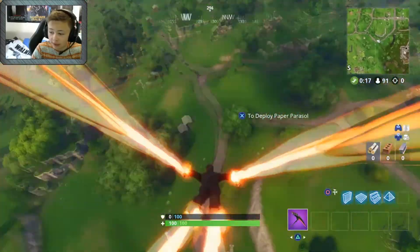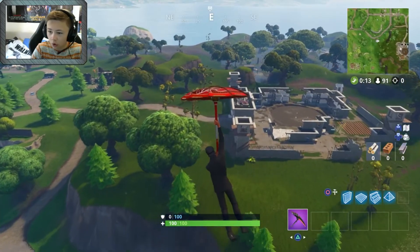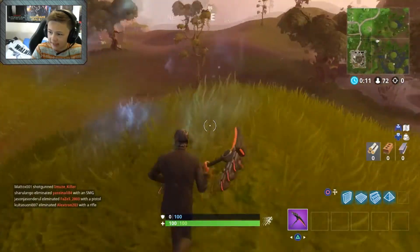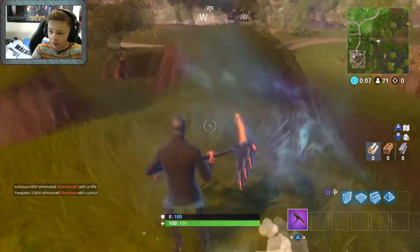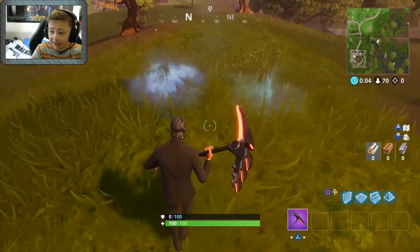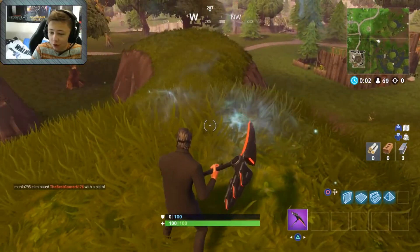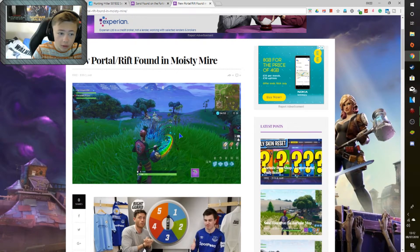Now it is in Moisty Mire, the place that is said to be 80% destroyed soon, so we'll go find this portal. Right guys, it is here, we have found this portal. Now this is looking different to the pictures that were taken earlier today - I think it might have actually taken something and not put something back in, because there was a plant here. This is the image - you can obviously see there was a plant right here, but it's been taken away, and this was only a couple of hours ago.